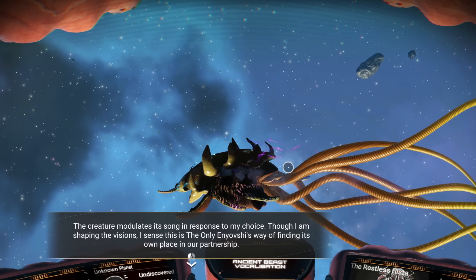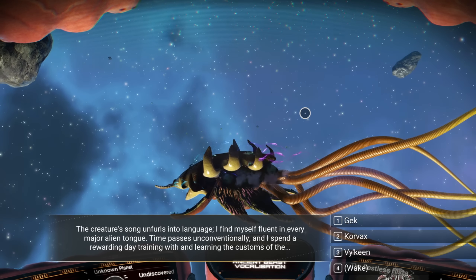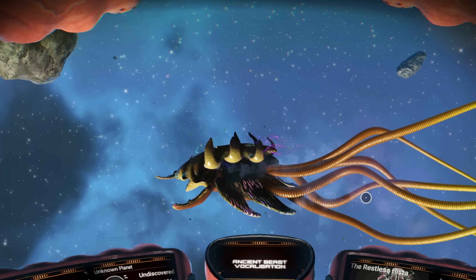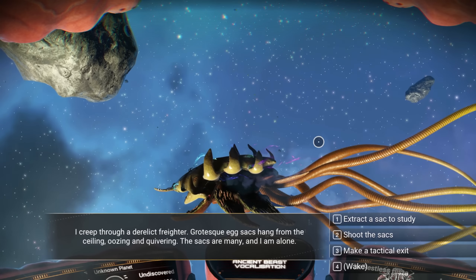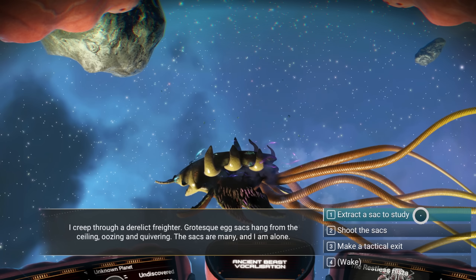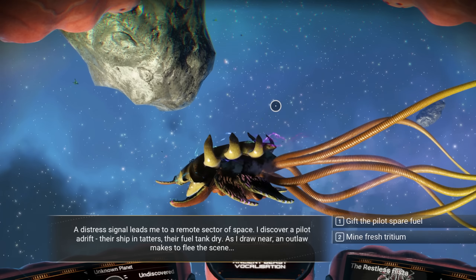Lucky for me, the No Man's Sky save editor got updated, and I only use it for the sake of content creation. I was able to unlock the ability to make this since I couldn't get it the actual way. Here's proof - all these A-class and B-class frigates started as C-class and have 151, 181, and 132 successful encounters. If you're having issues getting it, you can use the save editor, but be very careful - it's very tempting to just unlock everything and ruin the game for yourself.